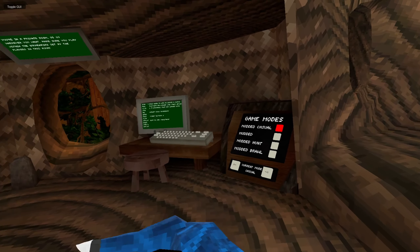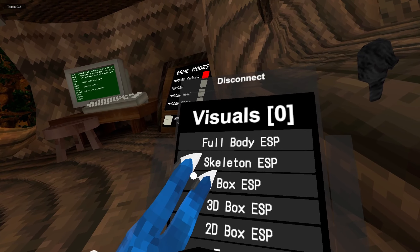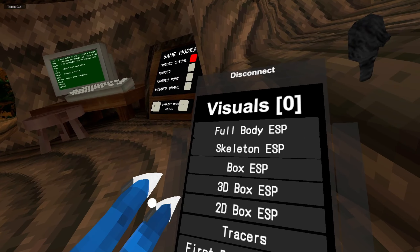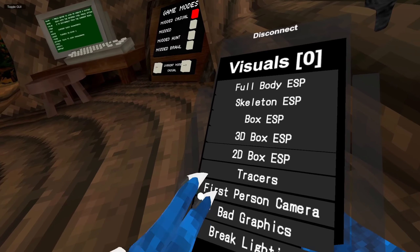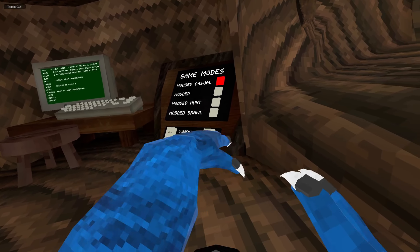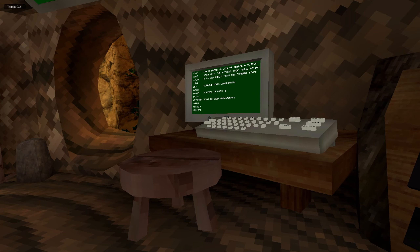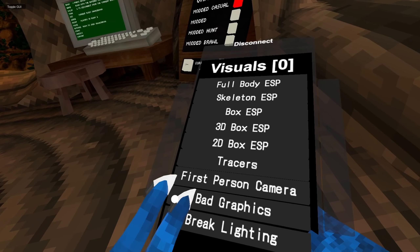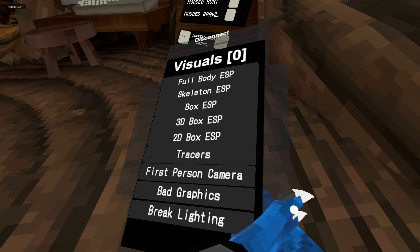Then we have Visual Mods. We have Full Body ESP: you can see people's bodies through walls. Skeleton ESP: you see their skeleton. Box ESP: people are in a box. 3D Box ESP: it's like a 3D box. And 2D: it's just a 2D box. Tracers: it will be on your hand and go to every single person. First Person Camera: just like first person camera — this is third person, and this is first person. We have Bad Graphics: turns your graphics bad. And Break Light: it breaks the lighting.